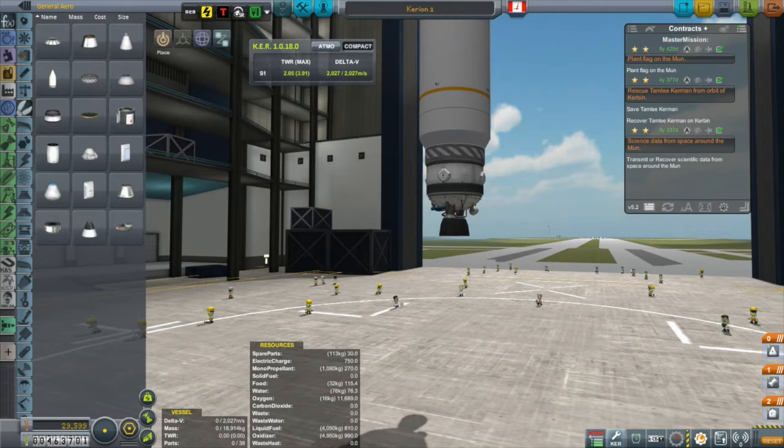It can go to Minmus, it can go to the moon, it can come back, it can go to higher orbits around Kerbin. I was thinking about using it to do a lot of things in the future - rescue Tamley being one of them. Another plan I have is to get out to CommSat 1, which is actually serving no purpose whatsoever, refueling it and putting it into a more useful place. I could even use it to potentially launch a lander, attach it, take it out to the moon and do a moon landing. So there's a lot of stuff you can do with this vessel - just keep refueling it, keep restocking it.